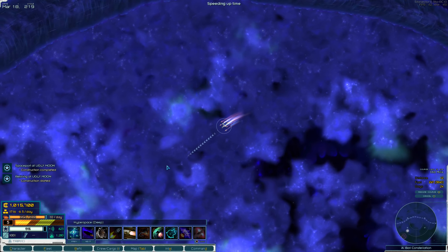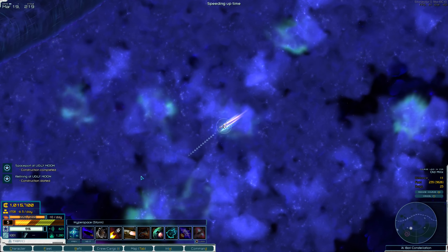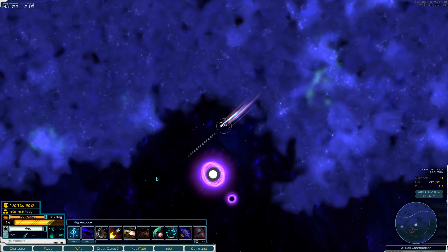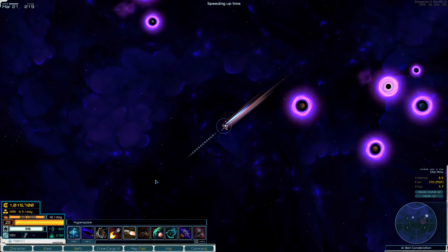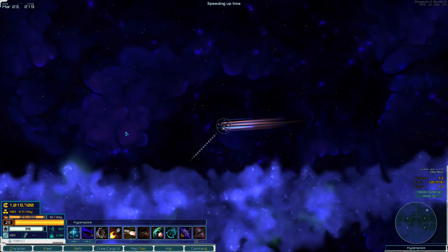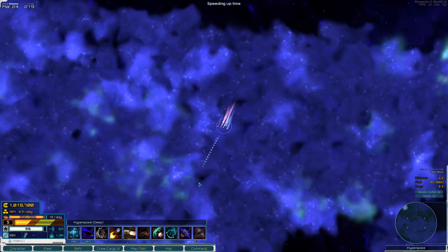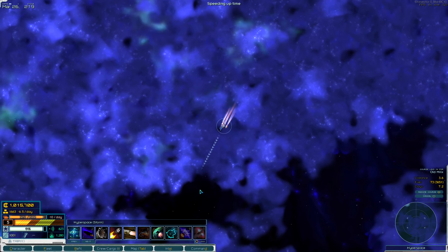There are a couple different styles of exploration. One is you go once, get everything, fight whatever you need to fight, and never come back — that's my preferred style, which usually means dragging a lot of equipment and ships. We're going with a fast fleet instead so we can fly in, take a look at different systems, and get away, coming back later to handle the larger threats.